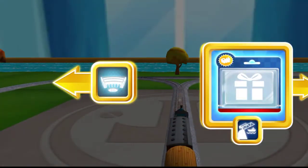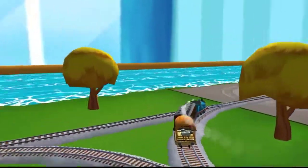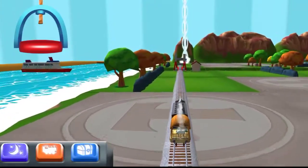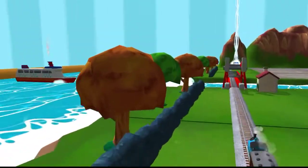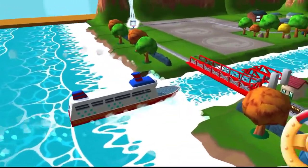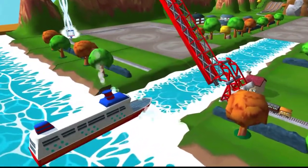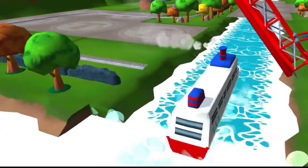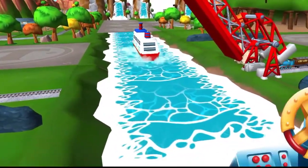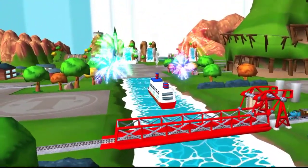Where should we go next? Left leads — the rolling bridge is right over there. The boat has to make some important deliveries, but wind up the bridge so it can pass. Great! Thanks for helping your engine out.